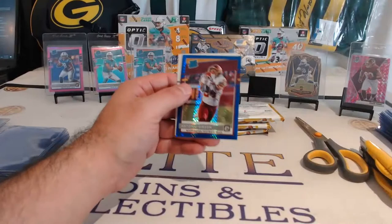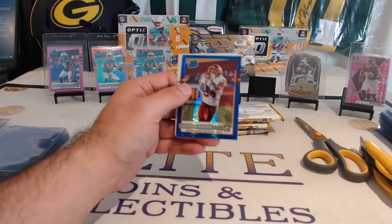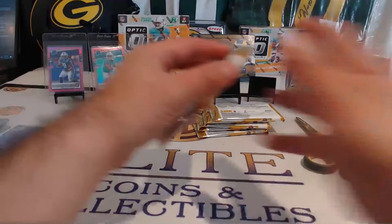Christian, Larry, Antonio Gibson — there we go, Patrick. We've seen Antonio Gandy Golden, we've seen Chase Young, we hadn't seen Gibson. Blue Hyper for Gibson, Washington Football Team — there we go. All three of them now.